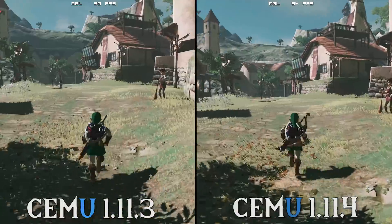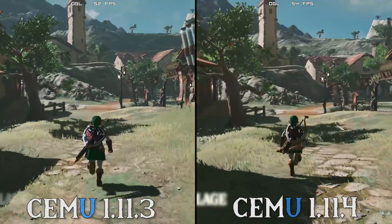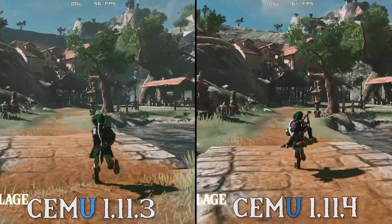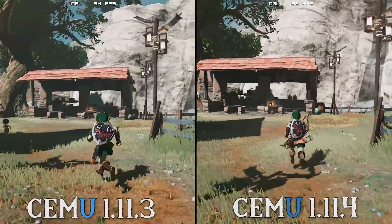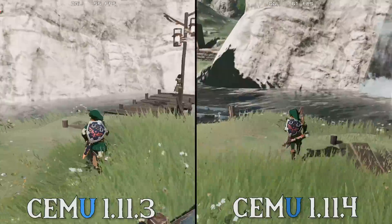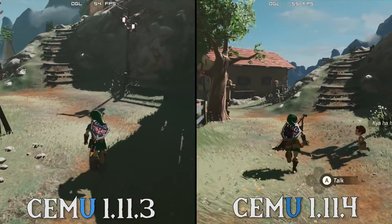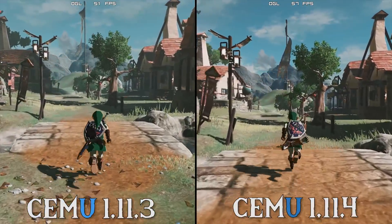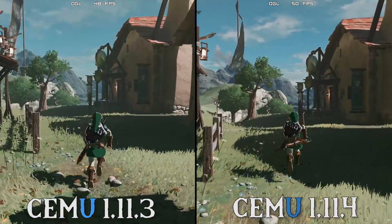Straight away upon loading into our Hateno benchmark we can see that 1.11.4 is already performing much better than 1.11.3. The only graphics packs I have in effect are a 1440p resolution graphics pack, FPS++ for its ability to give us a maximum and minimum FPS number, and the LZWX Crash Workaround graphics pack. Cemu 1.11.4 is indeed giving us better performance in comparison to its predecessor, Cemu 1.11.3.